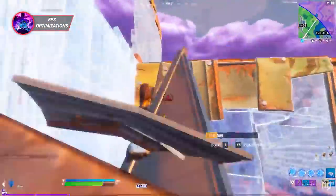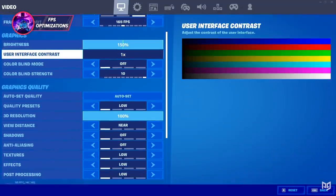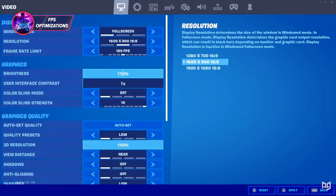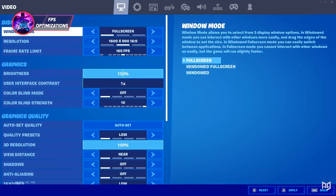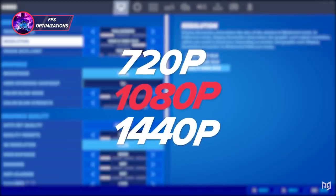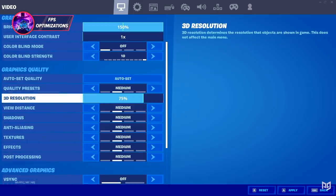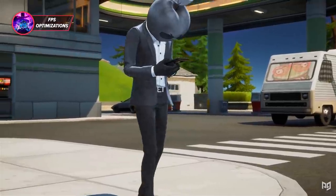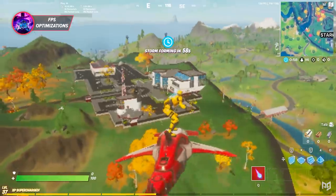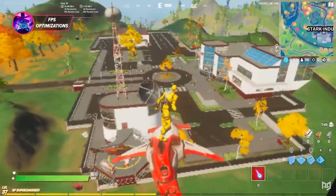Let's start by looking at what in-game settings we need to tweak. We're going to be looking at PC settings since they have the most options, but console and mobile users can also follow along and apply whatever's available. First, for resolution, we recommend keeping it full screen at your monitor's native res — 720p, 1080p, or 1440p. For an FPS boost, change your 3D resolution, which can help hugely on mobile and even on PCs that lack dedicated graphics such as laptops. Slide it down, but 25 looks pretty ugly, so the sweet spot is typically between 50 and 75.